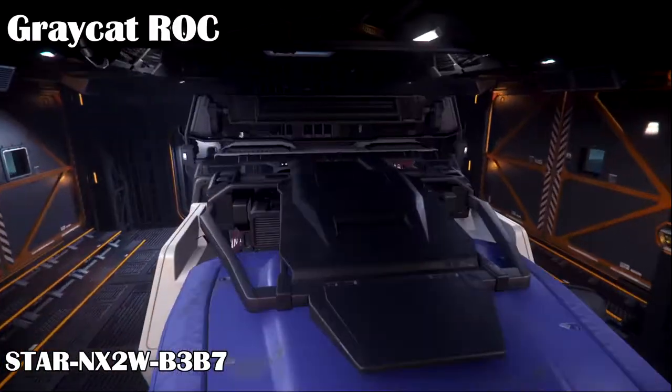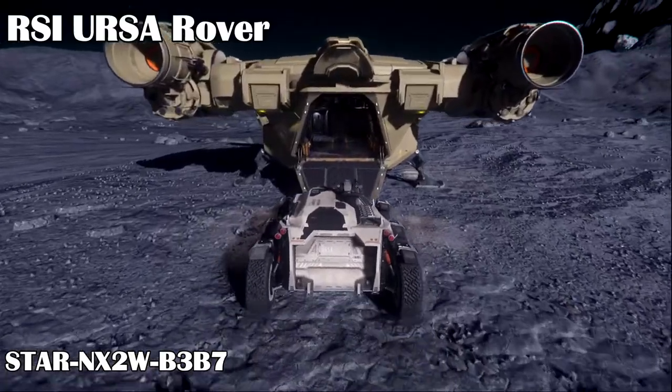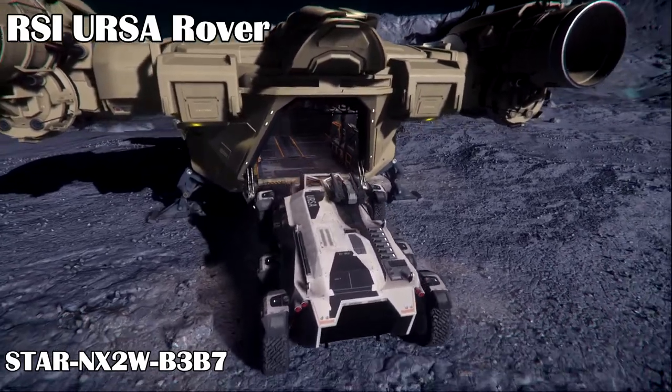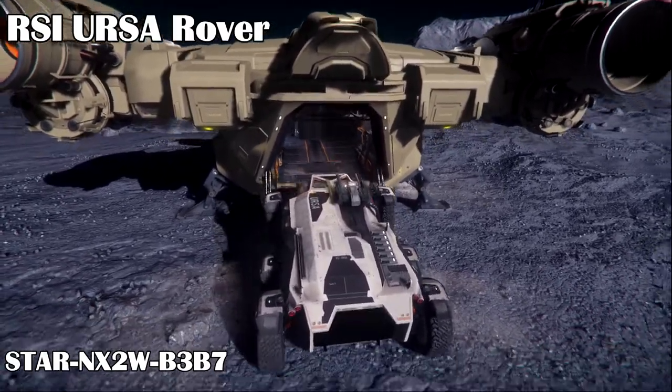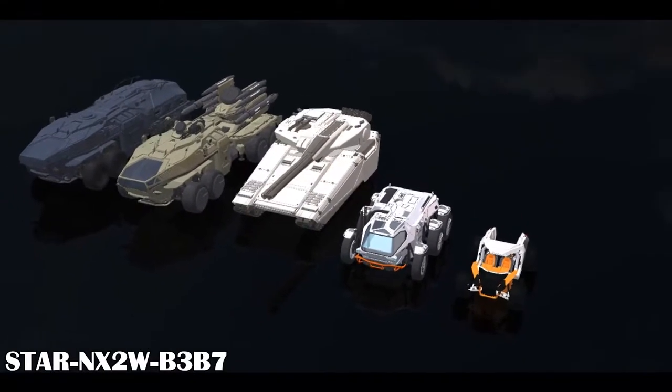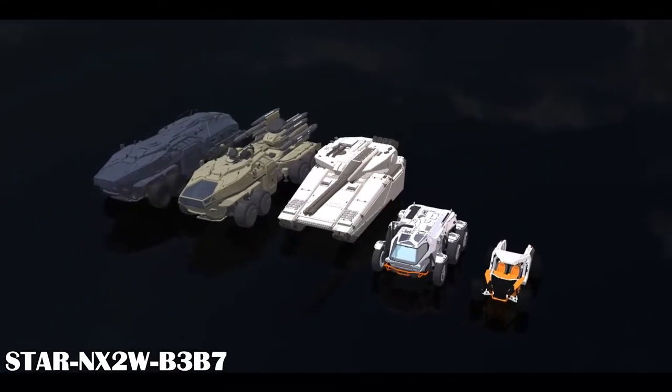Sadly, anything larger than the Cyclone does not seem to fit. I tried the Ursa Rover, but it seems CIG made the opening just a tad too thin for the Ursa, probably on purpose, even though it would fit inside just fine if the door were bigger. Obviously, neither the Nova Tank nor the Ballista or Spartan will fit either, as they are much bigger.